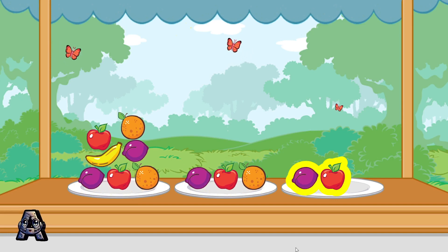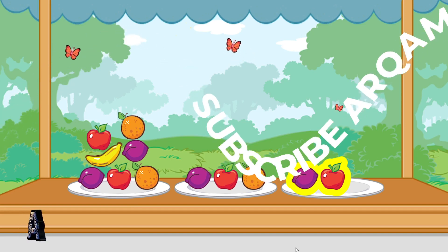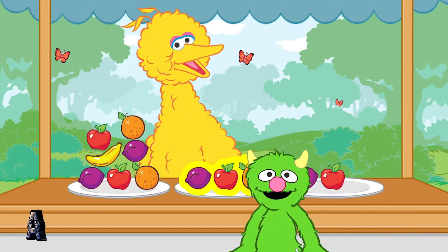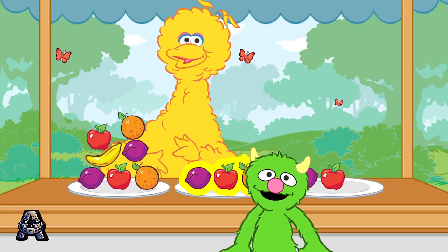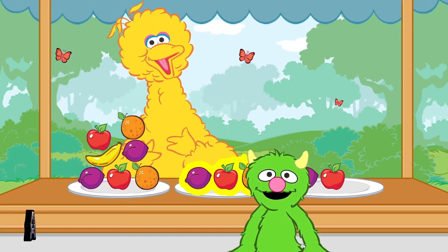Remember, that plate doesn't have the right number. Choose the plate that has more than two pieces of fruit and less than seven pieces of fruit. You chose the plate that had three pieces of fruit. That's more than two pieces of fruit and less than seven pieces of fruit.